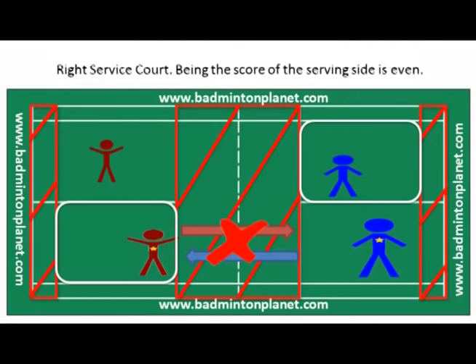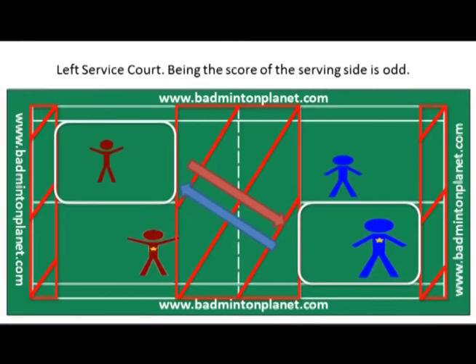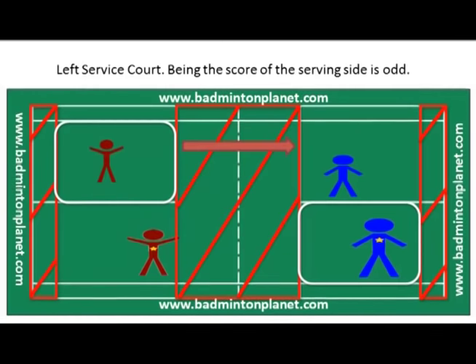If the score is odd, such as 1, 3, 5, 7, 9, and so on, the player will serve from the left service court. The left service courts on both sides are highlighted with white squares in the video. Again, when you serve, you always serve to your opponent in the diagonal direction. The serving side will lose a point if the serve lands on the opponent's side directly opposite from the server.